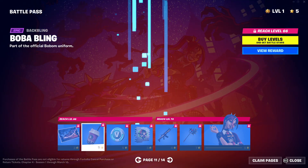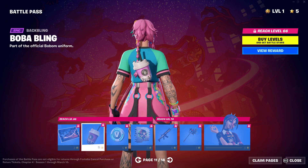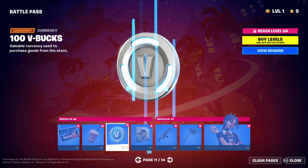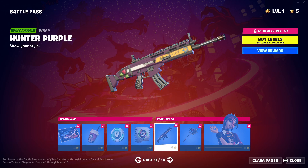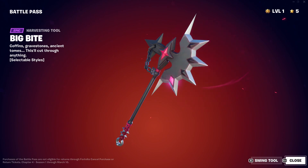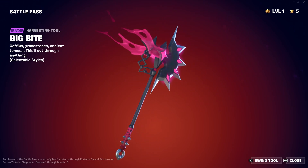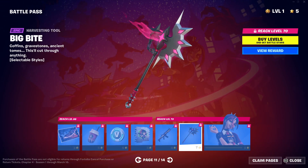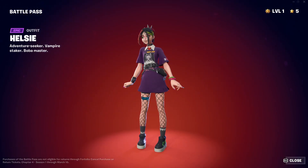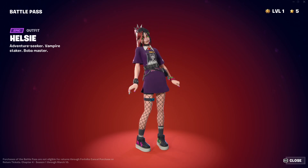Not good for all the campers out there. We got a loading screen here. And then we got a Boba bling. 100 V-Bucks. A spray. Another weapon wrap. This is that pickaxe you saw in the trailer — oh, what? Let's see what it does. Yo! Okay, that's cool — it's reactive. It has selectable styles as well. Then we got Halsey — she looks nice. I think I'm actually going to use this skin. Pretty cool.